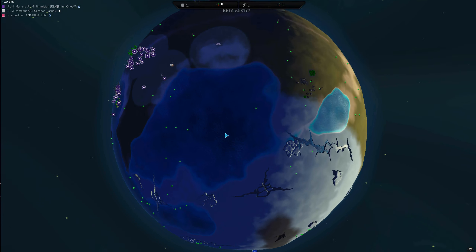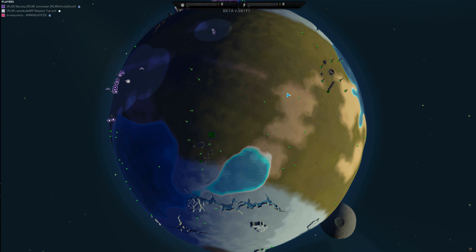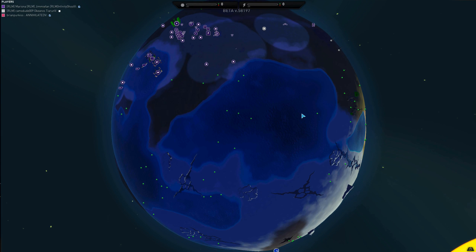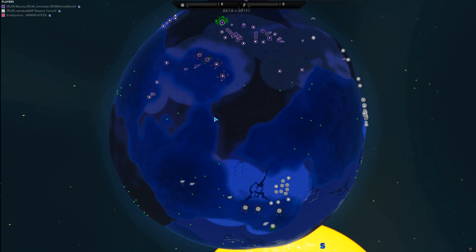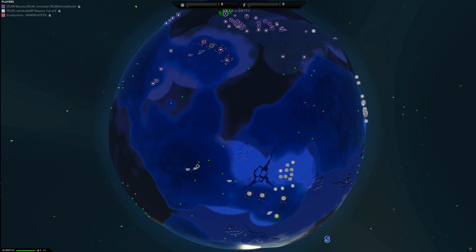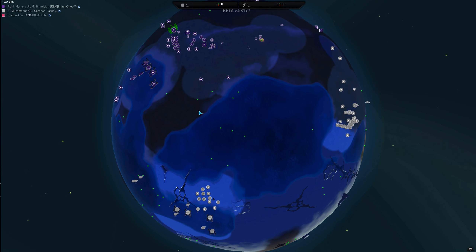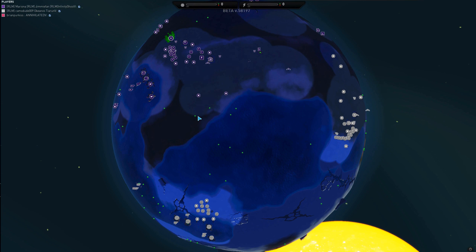Purple doesn't know about this base, but does know about these two bases. If they were paying attention, they would have seen that only one commander was at either of those two places and would have known to keep scouting. Three blue bottles out for white — if white were to scout and figure out purple's status, they could move in and gain naval supremacy, which would be absolutely huge. Naval is very, very powerful: lots of damage, lots of range.